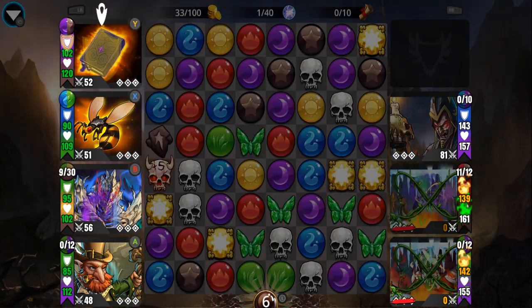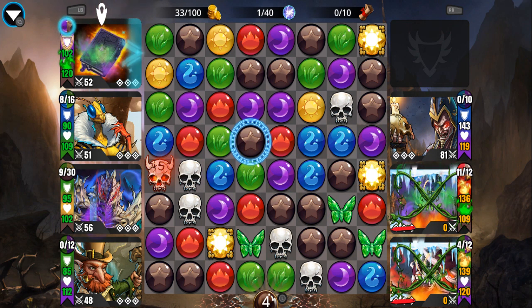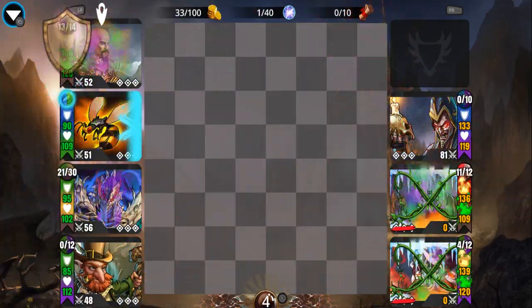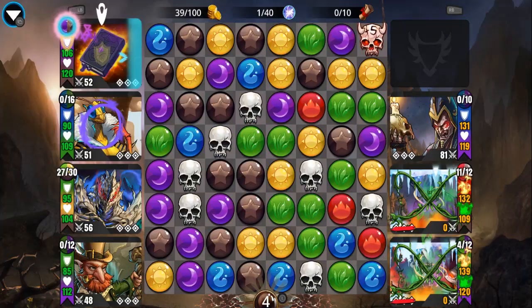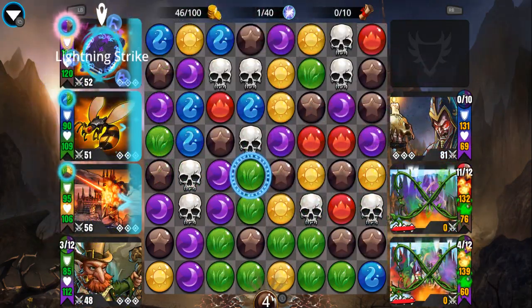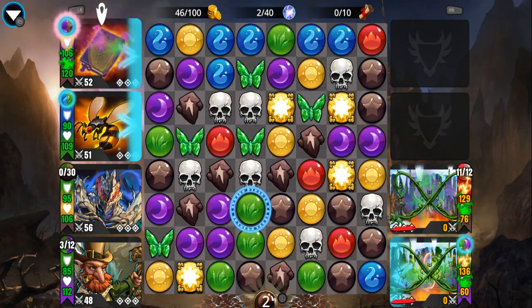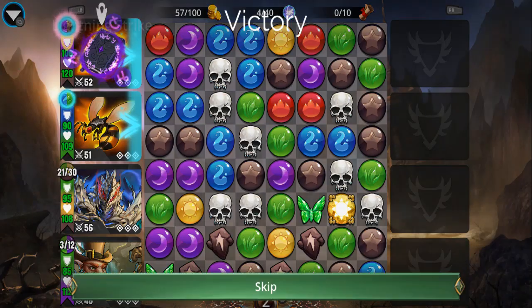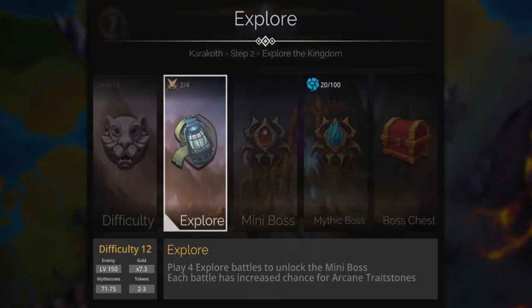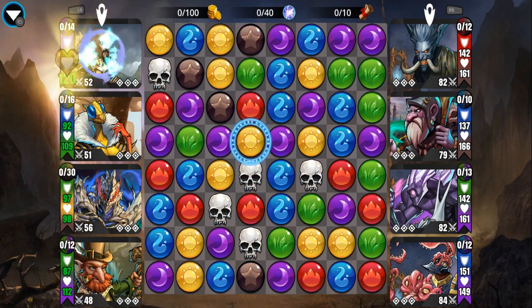Probably gonna want to find a four-match because CT is all cursed right now. And then when they're all fairy-fired, that means Queen Bee's gonna deal more damage to them — another nice bonus.